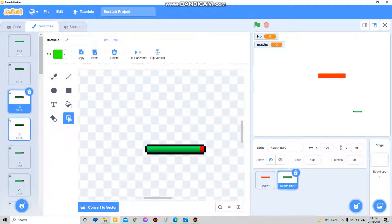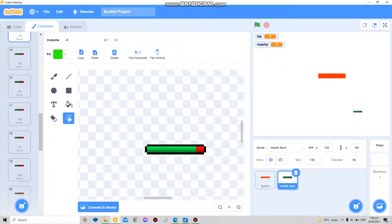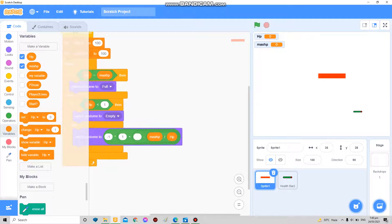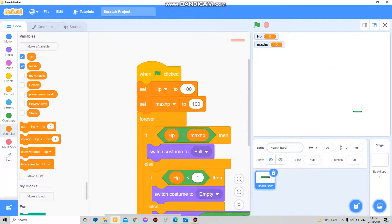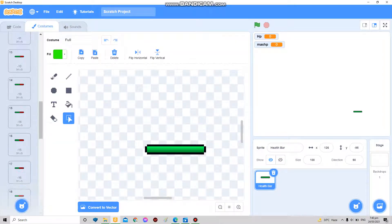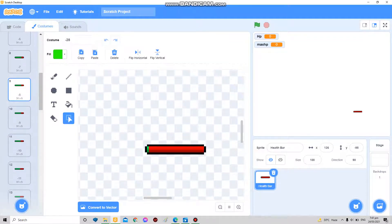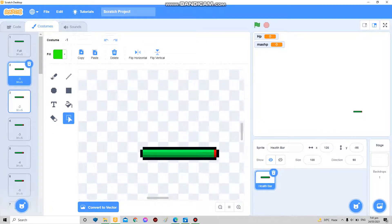I just have these two costumes here, but I'm gonna cheat and turn on hacks — boom, now I have a full inventory of costumes. So you can continue building your health bar. I already have 'full', 'empty', and 25 damage icons.